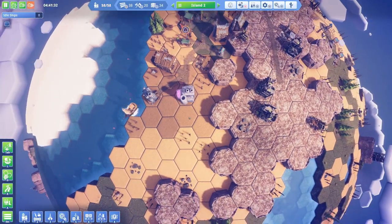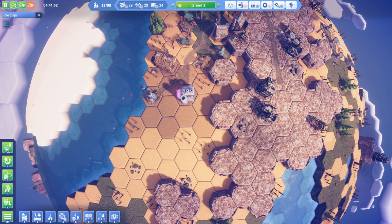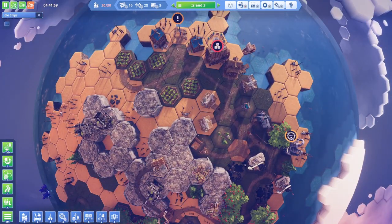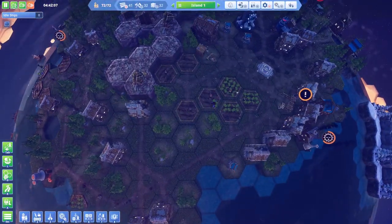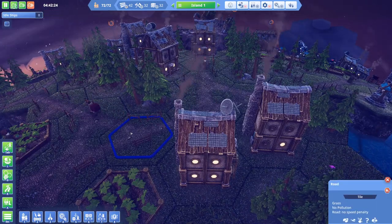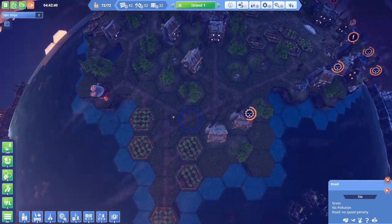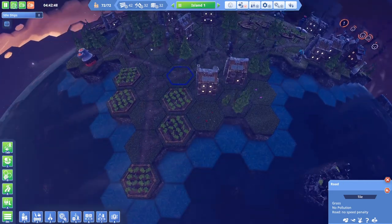Look at that - it worked! Island two, let's go. Island one. What the heck is going on here? Is it snowing? Is that snow? Everything looks a little funky.